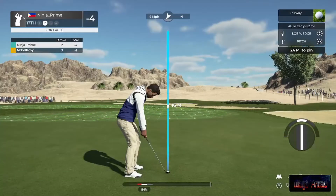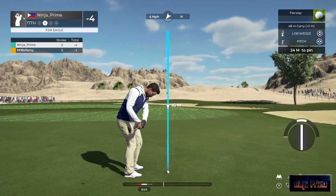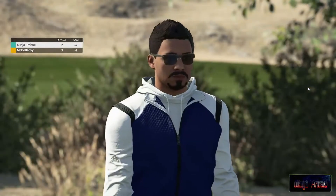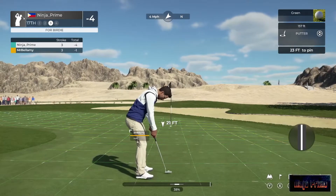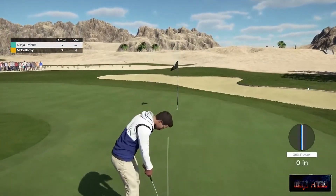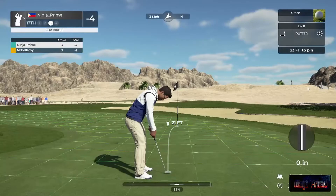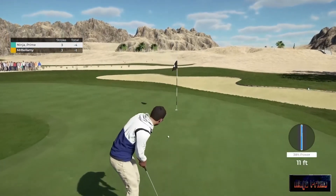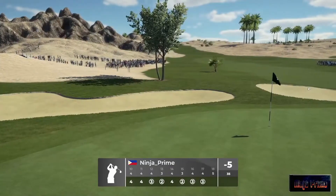I'm not too keen on this kind of green — this horseshoe green. Because on the 17th it's awkward — sometimes if you end up here and your flag's over there, you've got to chip it just to get over this piece of rough in between. I haven't seen many real courses like this at all. Most of the courses I've played, the greens are either round or oblong shaped — not a horseshoe.